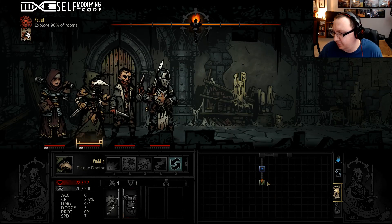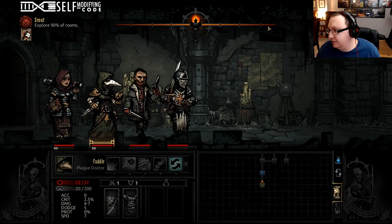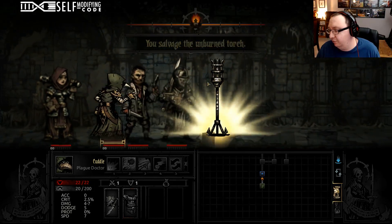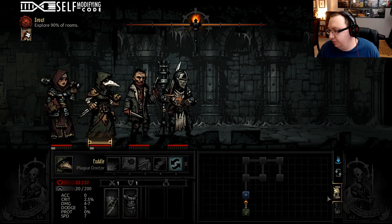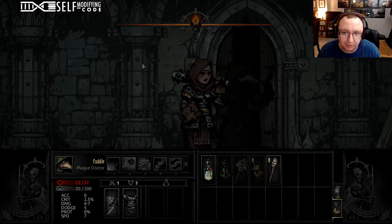We have to explore 90% of these rooms. As I'm walking, you can see the light goes down. The lower the light is, the higher the stress damage my party will take from this adventure. You really don't want the light to go down if you can avoid it, so we're going to maintain the light — right when it gets below the line we put it back up.